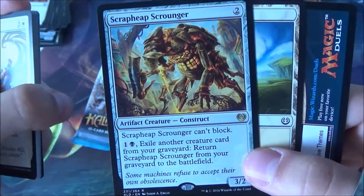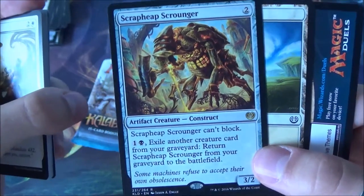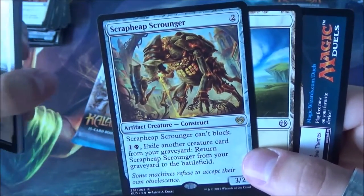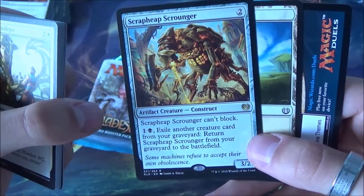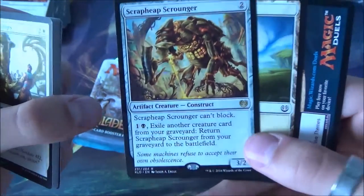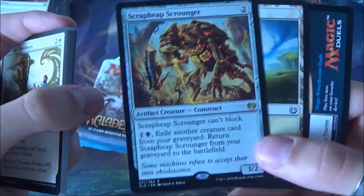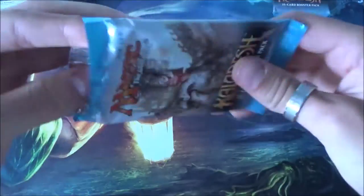This one produces Thopters and gets you energy - also a usable card, I like it. And Scrap Heap Scrounger - good card, but I already have two of them from the pre-release so a third one is a little bit too much maybe. It is a nice card to combine with that Eldrazi card you can cast from exile - Eternal Scourge I believe. Nice combination for some aggro deck building.